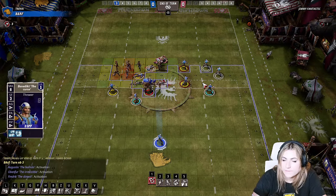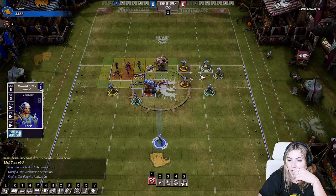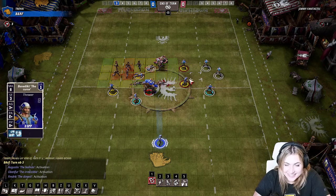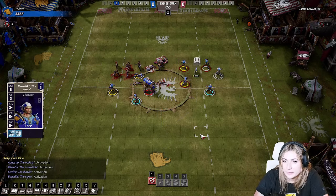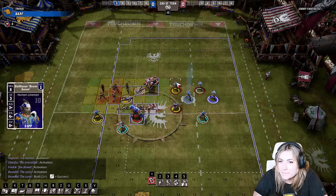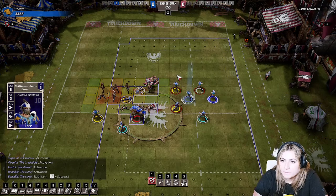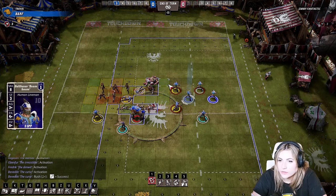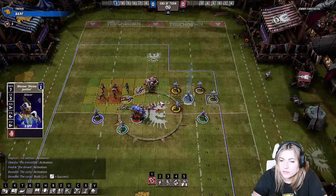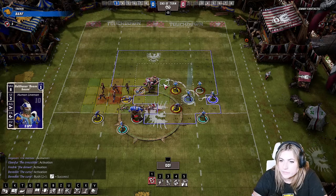It probably wasn't the best time to do that move but it's a little thing you can do. I made my cage one square too far. Well you can just make another cage a bit further back — just take GFIs. There was a great game — Crucifer in the playoffs — where he made his cage one too far and just made a second cage and went into it. You made the same mistake as Crucifer. Better than Dimmy — very nice.